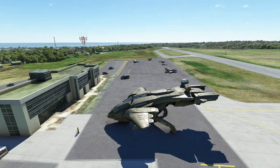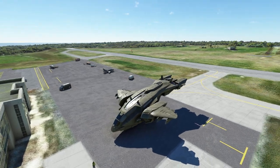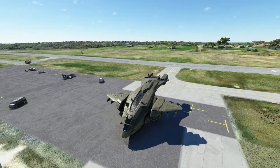Hello everyone. In today's video we're going to be taking a look at how to fly the Pelican, this new little aircraft that Microsoft released for free. For those of you who don't recognize it, this is the drop ship that came from Halo.